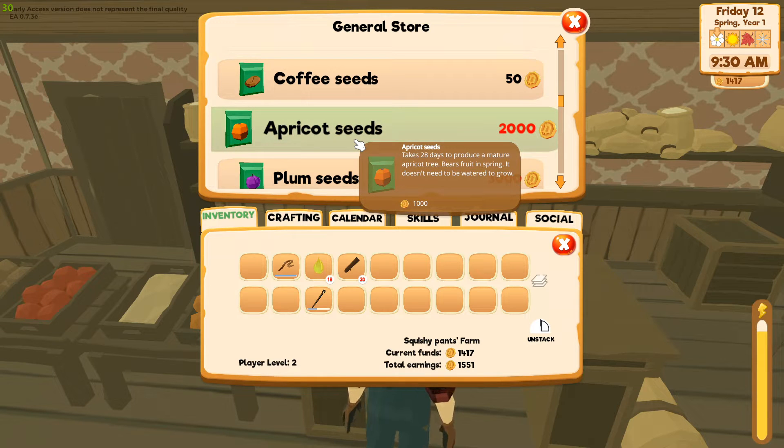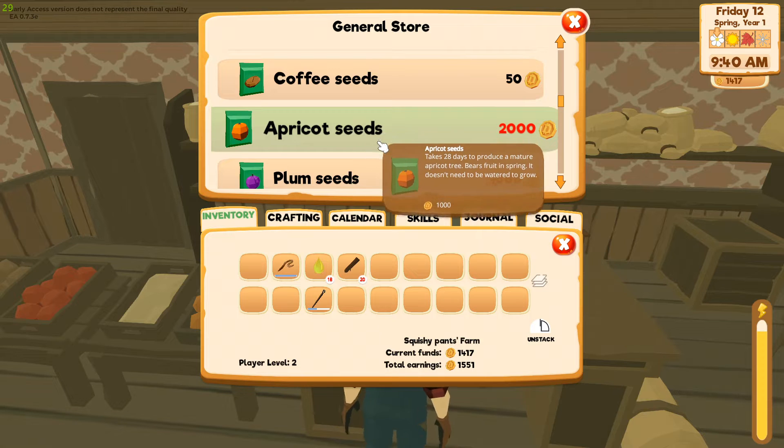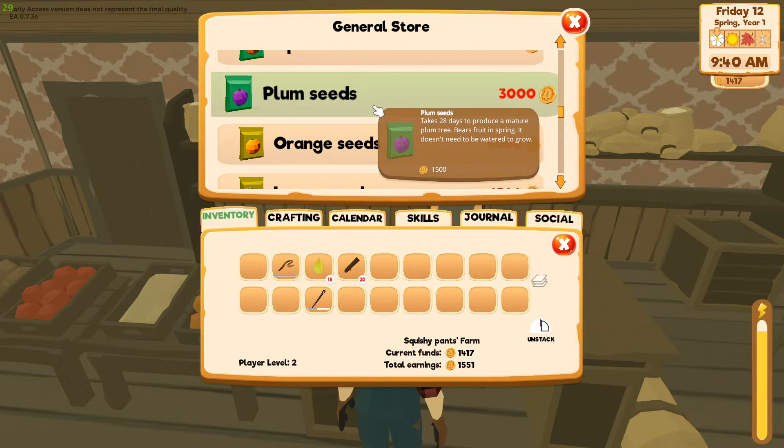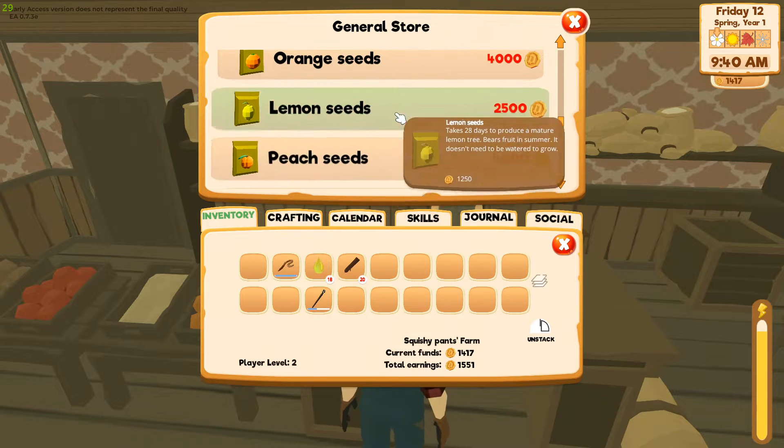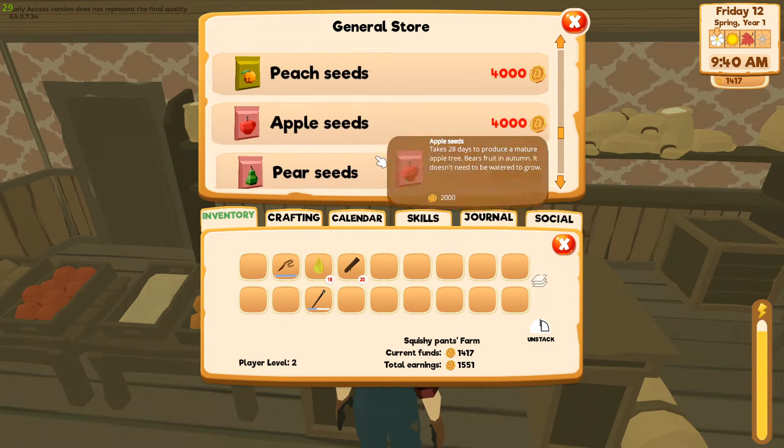The apricot tree takes 28 days to mature and bears fruit in the spring — it doesn't need to be watered to grow. So you could find that fresh fruit in the summer. That'd be nice. About 4000 coins, so those are a long-term goal to work towards.